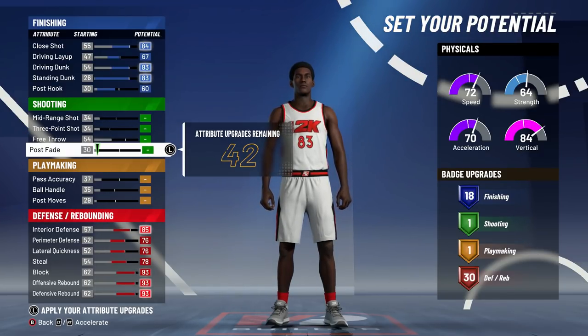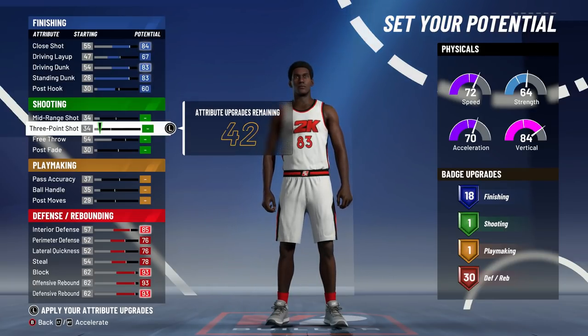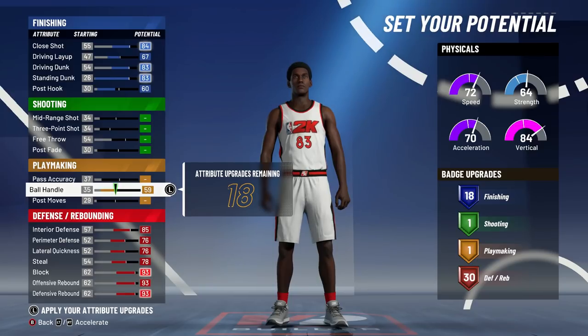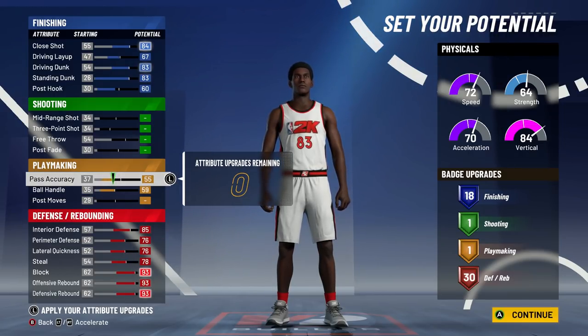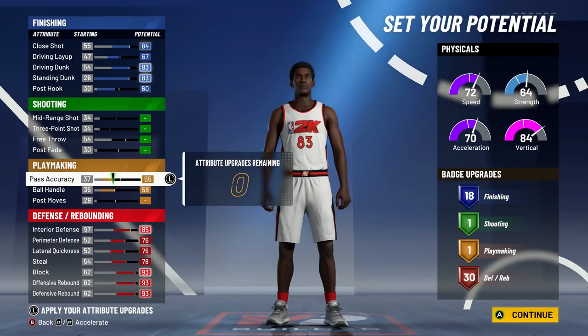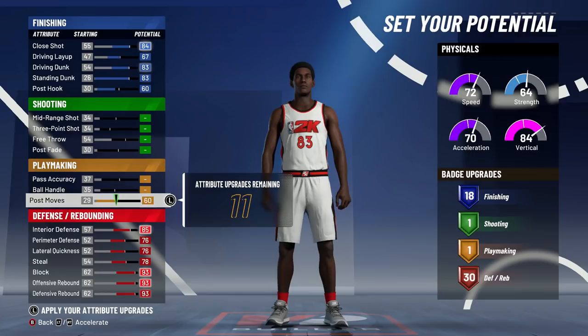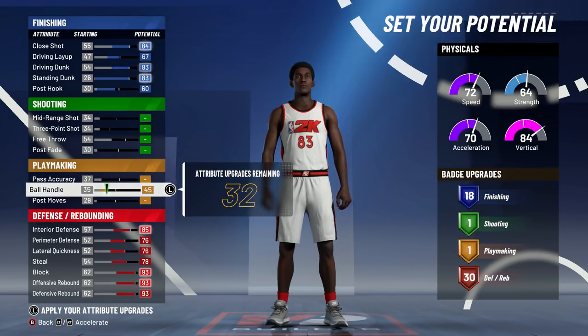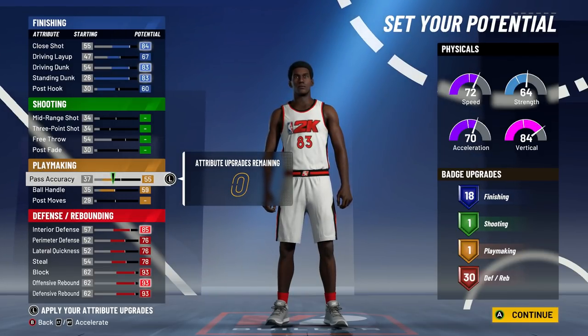I would not put those remaining attributes in shooting because you're not going to be able to shoot with just one shooting badge. I would go with max ball handle — it decreases the chances of turnovers. Then max your pass accuracy so you don't throw the ball out of bounds, and maybe you can throw some backdoor lobs to your guard. Or you can max out post moves so you can spin down to the basket easier. It's really up to you.